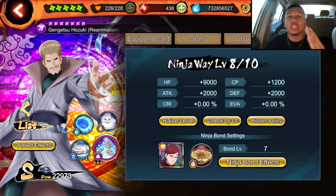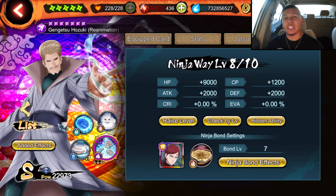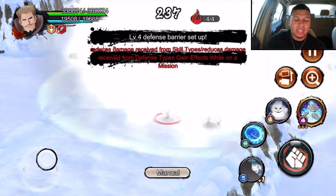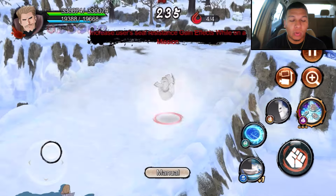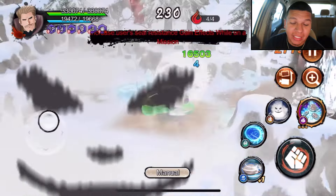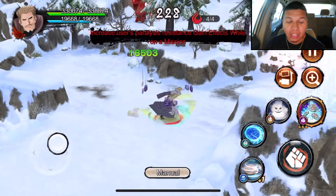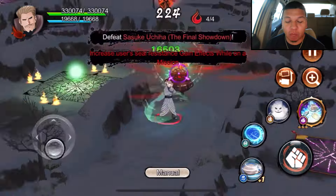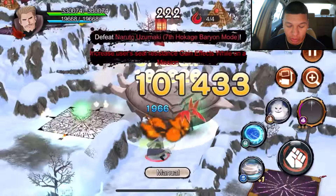Let's go ahead and get straight into the attack mission showcase. So as y'all can see — limit break first, new four star second. What I really like about his kit is how creative it is. Look at how easy it is to get rid of these traps — this is just using his normal attack. With this normal attack you're able to get rid of projectiles from far away.